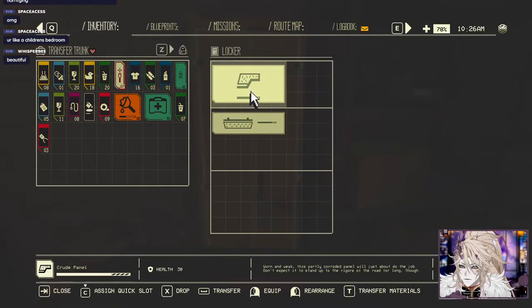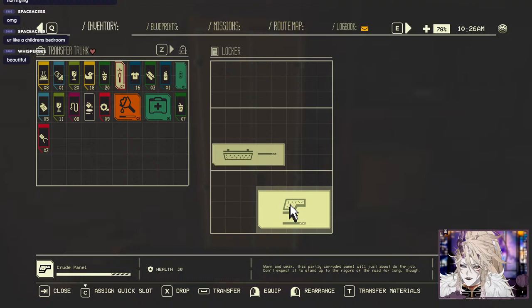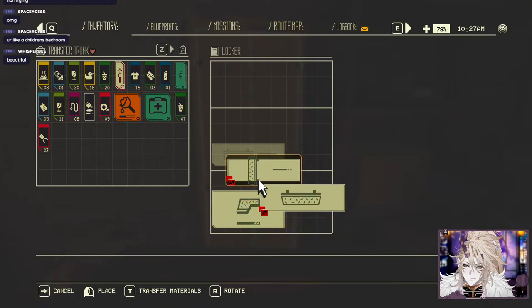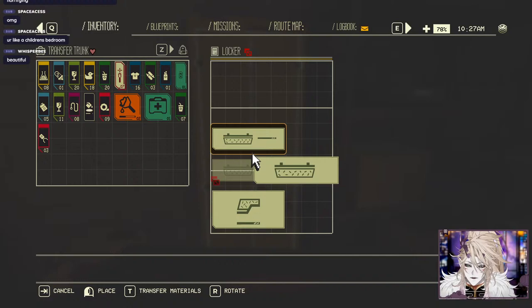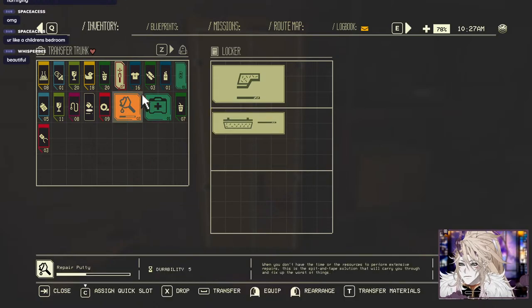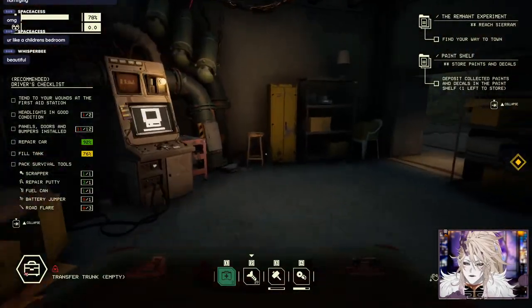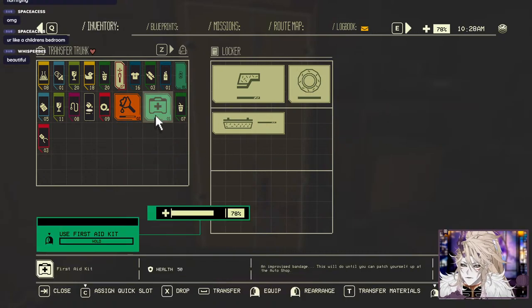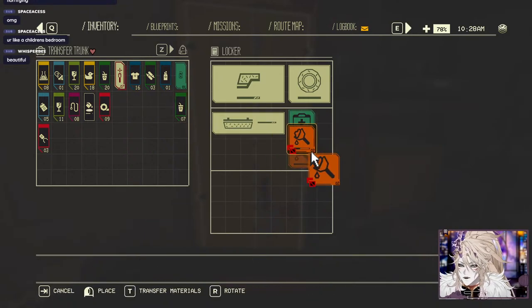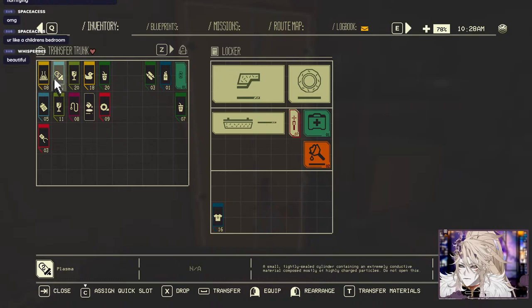That's a cute way to move items. I wish the locker was one space bigger - I cannot believe this. Look at this, they made this locker to infuriate me. There's a wheel right here - I might as well take the wheel with me. First aid kit, repair putty - I think we're okay on repair putty. Put the flares in, try to be a little bit organized - blue on the bottom.